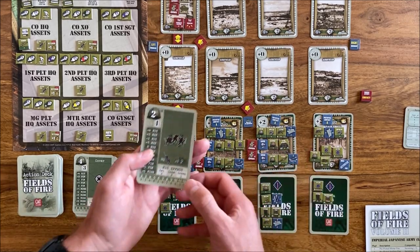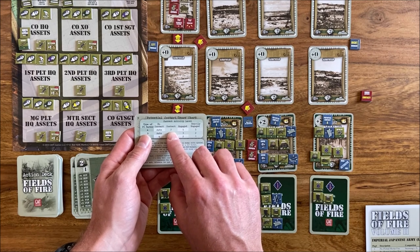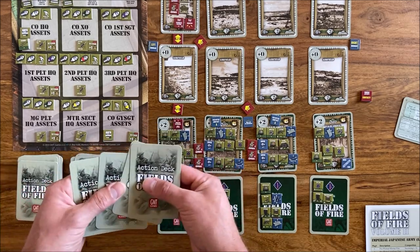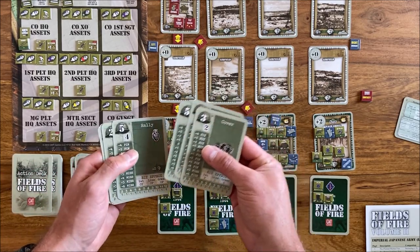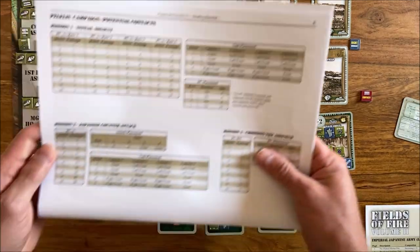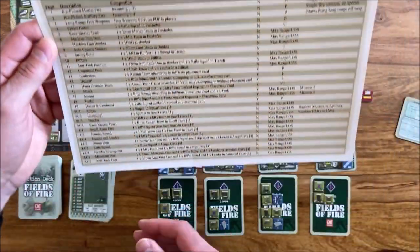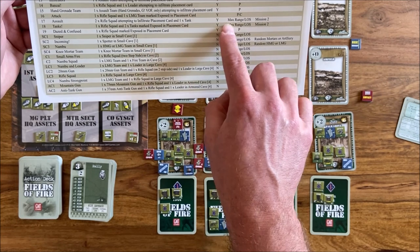We roll randomizer of three — result is three, for the third potential contact. Because we have contact we draw seven cards looking for contact: cover, nothing, rally, rally, cover, rally — contact on the last card. Now we roll to check which package: randomizer of ten gives six, which is seventeen. Package seventeen is an assault: two rifle squads attempting to infiltrate the placement card, and one tank. Maximum range line of sight placement.